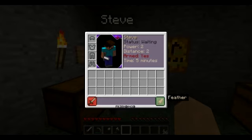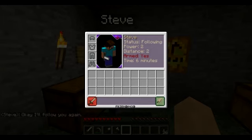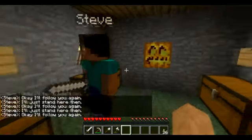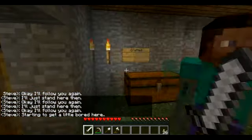The green box is — what you do is you put a feather in it, only a feather, it won't work with anything else. You put a feather in it, he'll wait and stay there. As you take the feather out, it says 'following,' 'waiting,' 'following,' 'waiting.' So yeah, if he follows, he'll move around and follow you.